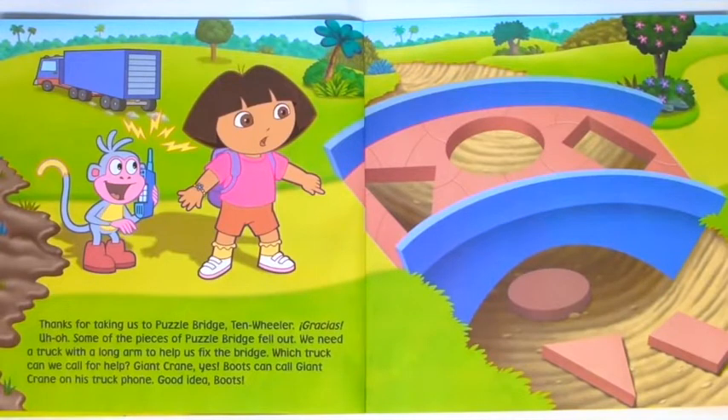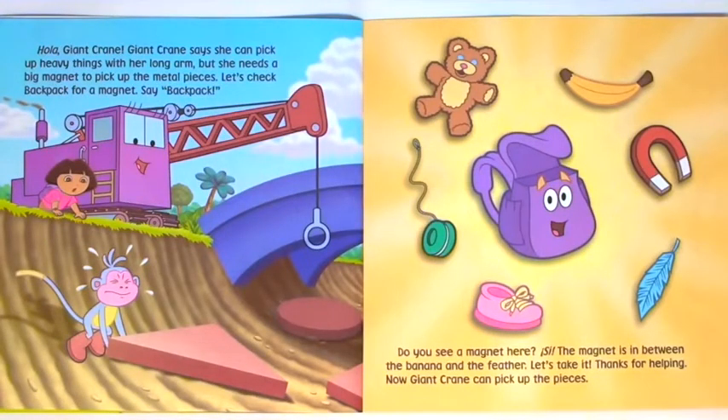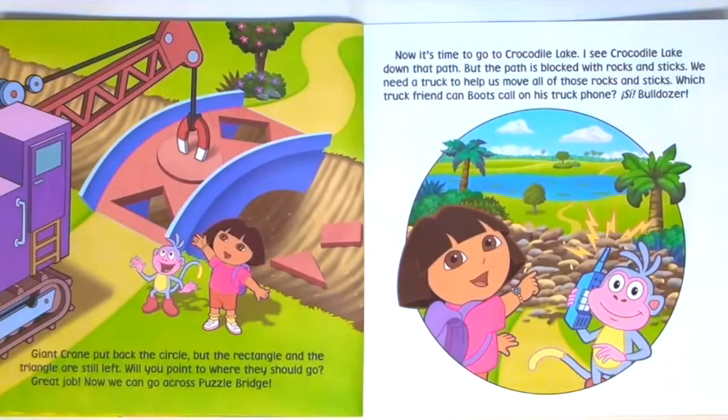Uh-oh. Some of the pieces of Puzzle Bridge fell out. We need a truck with a long arm to help us fix the bridge. Giant Crane says she can pick up heavy things with her long arm, but she needs a big magnet to pick up the metal pieces. Let's check backpack for a magnet. Say backpack. The magnet is in between the banana and the feather. Let's take it. Thanks for helping. Now Giant Crane can pick up the pieces. Giant Crane put back the circle, but the rectangle and the triangle are still left. Will you point to where they should go? Great job. Now we can go across Puzzle Bridge.